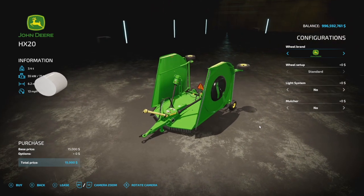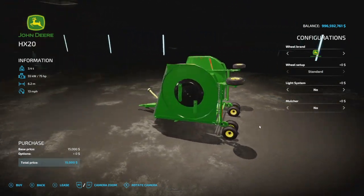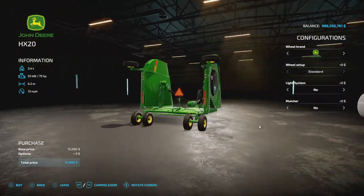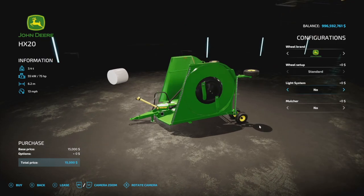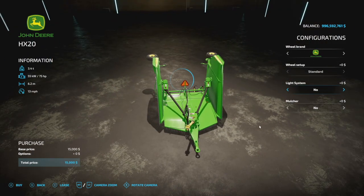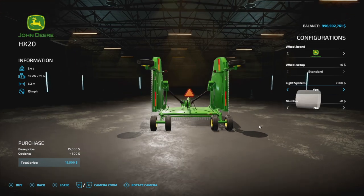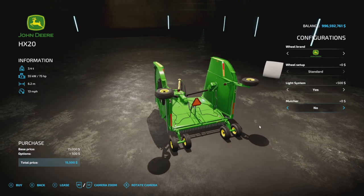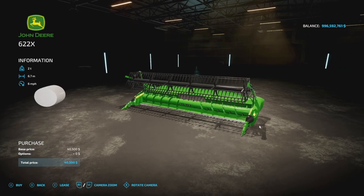The John Deere HX20 has a 75 horsepower requirement and a 6.2 meter working width. Wheel brands are John Deere and Midas — back and forth between those. You have a lighting system option: turn signals and brake lights are on the very back, which is very cool. You can also use it as a mulcher for an extra two percent bonus, or just use it as a regular mower. Either way you're good to go — four slots on console.